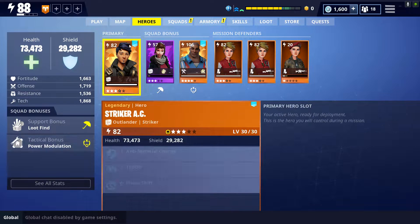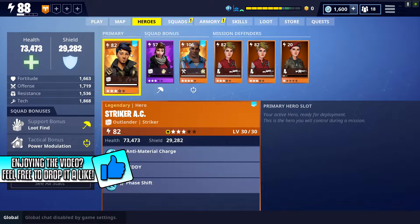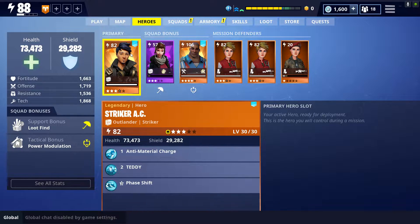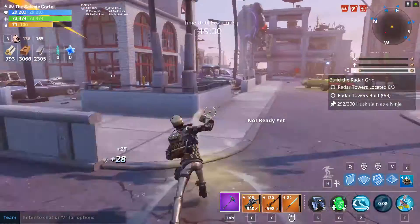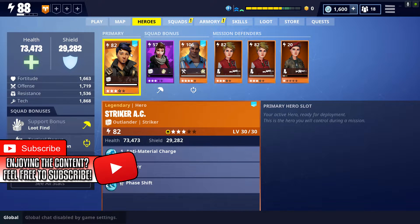First of all, you want to come to your hero slot and make sure that you have Striker AC in your primary slot. You want to have Striker AC in your primary slot because he has a 4-second cooldown with his anti-materials charge if you break a structure or a car. Having Striker in your primary slot will give you the ability to break more cars and that means fast nuts and bolts.